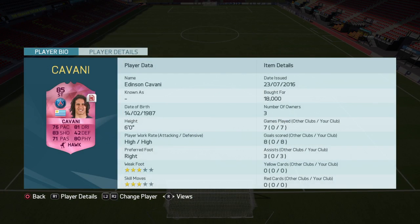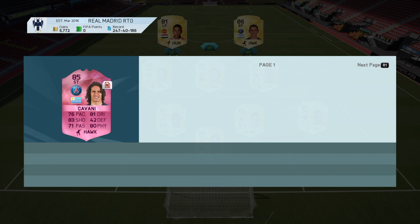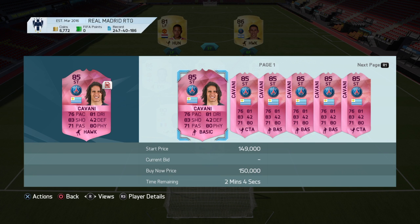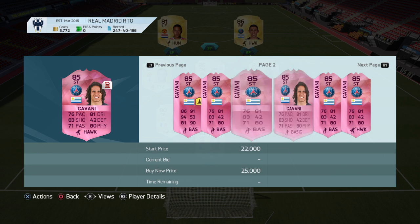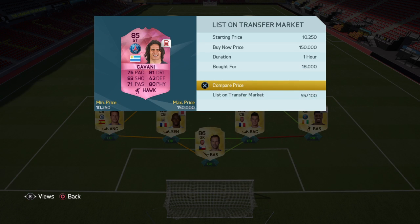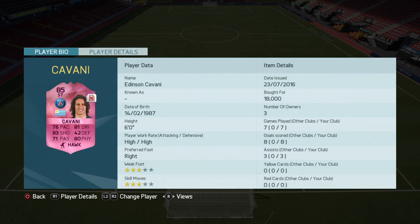I'm hoping Cavani wins — I highly doubt he will — but I picked him up for 18k. I saw him going for 22k just the other day, though I think he may have dropped back to 15k. With the coins I'm making off playing with him it's going well — seven games, eight goals, three assists. I don't like his high work rate so I set him to stay forward and not come back.